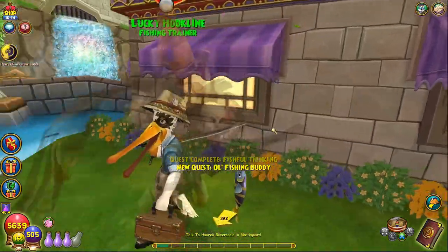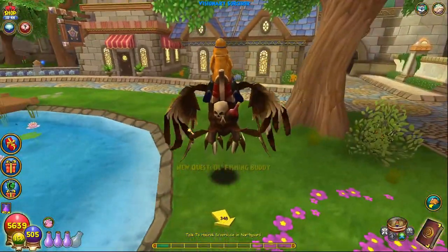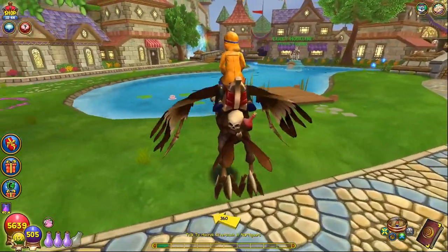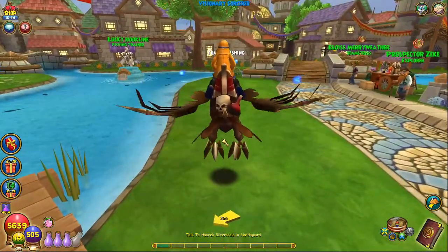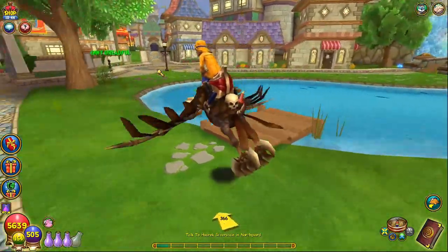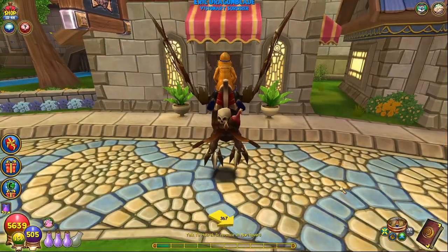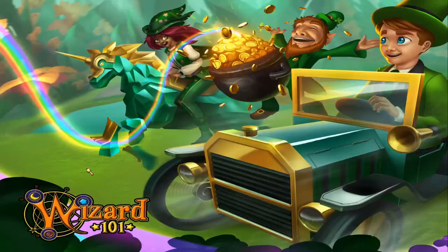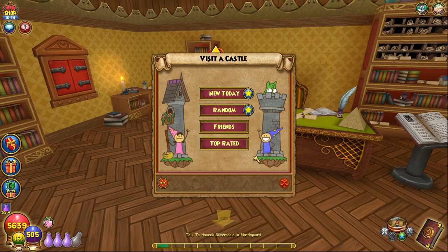Now here is the next fishing quest — it's going to be in Grizzleheim. In my opinion this quest gives people a little bit of trouble because of the Barracuda. Also remember your crystal ball refills after that fishing quest, so if you're out of energy after the Wizard City quest make sure to talk to him first. We're going to go to housing fishing next to get to rank six — you should be around level four when you finish the Wizard City fishing quests. We still have 40 minutes left on this potion, so let's go do some houses.